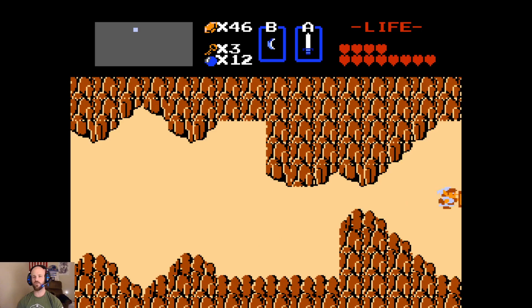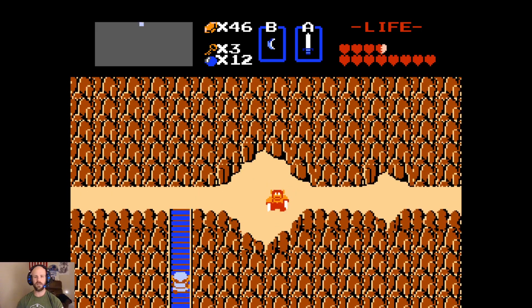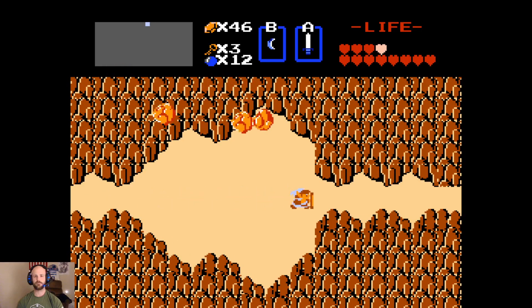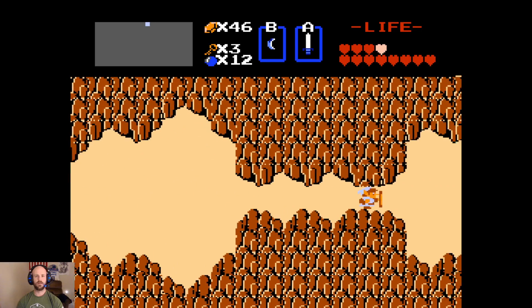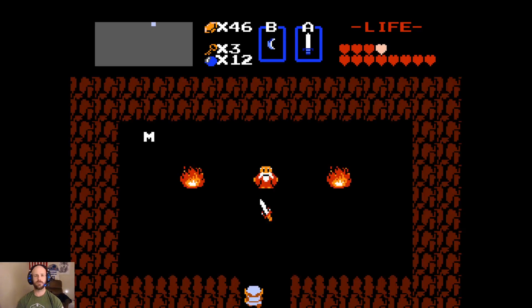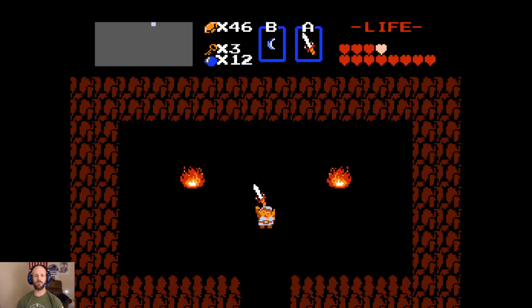This time around, we are going to go to the right, where there's a group of rocks that are in the shape of an arrow. And we are going to push this front rock. That will open up this staircase, and we will have our reward.